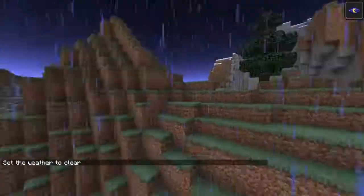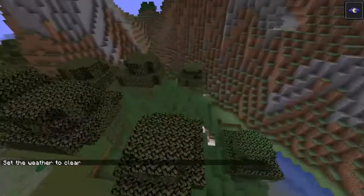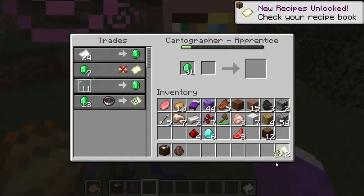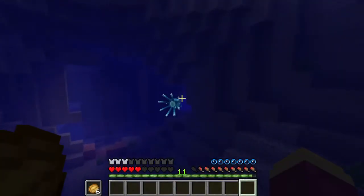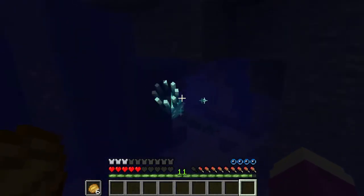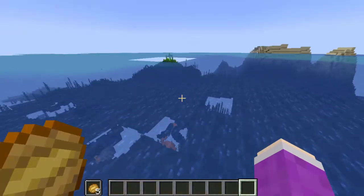I want to find an ocean or some kind of water place to see if I can find squids and axolotls. We'll get an ocean monument map — there we go. Glow squid — oh look at it, it's just chilling on its own. That's like a mythical creature or something. We're looking for axolotls — I won't be satisfied until we find them.